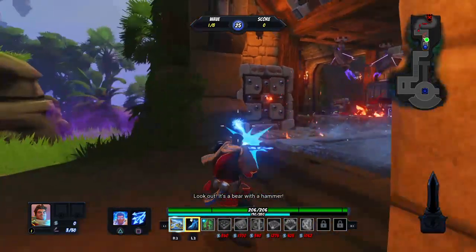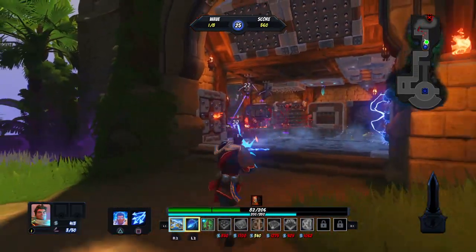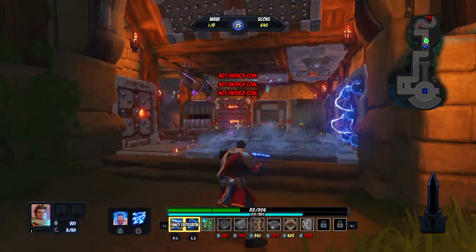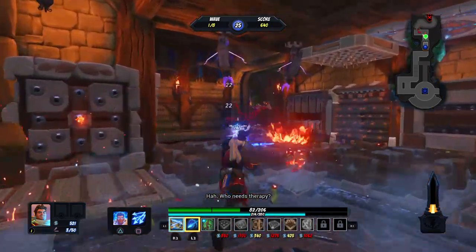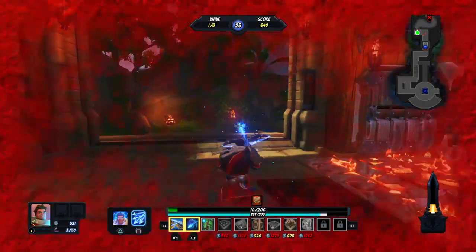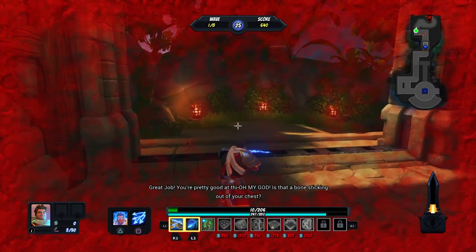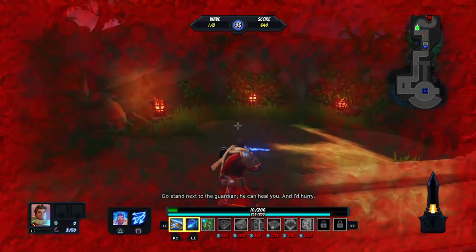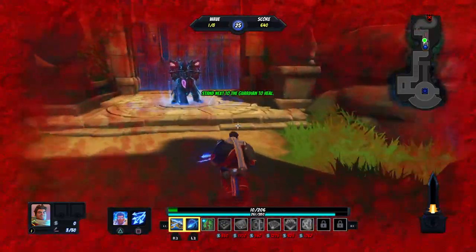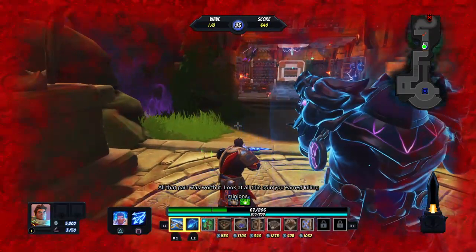Look out, it's a bear with a hammer! Oh geez, I'm almost dead. What the heck just happened? Oh my god, is that a bone sticking out of your chest? Go stand next to the guardian - he can heal you. Sweet, delicious healing. All that pain was worth it. Look at all this coin you've earned killing minions.